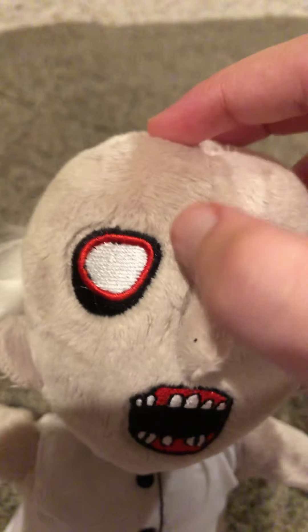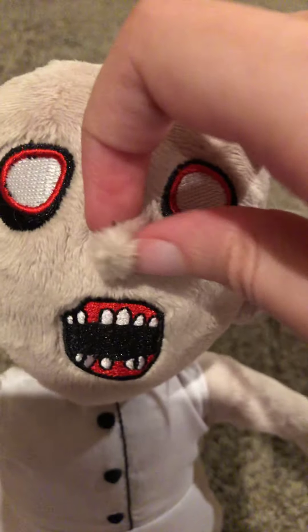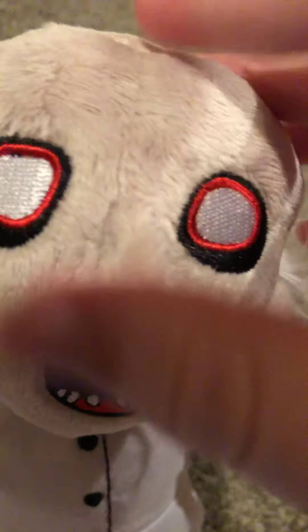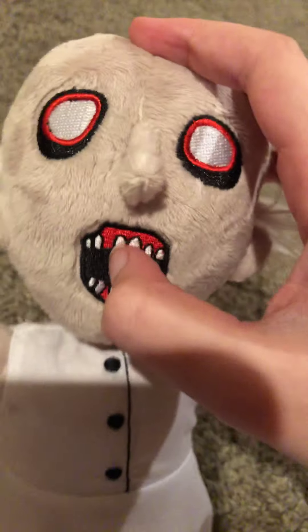She has little ears. What I like about the plushie is her eyes — they actually look pretty good. The nose is a little bit pointy like in the game. She's got her white creepy eyes, her open teeth, her little nose, and the little ears.